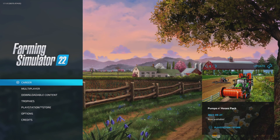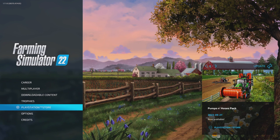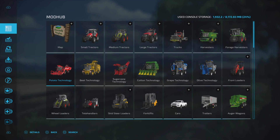Here you can see we're at the start screen for Farming Simulator 22. We have career, multiplayer, downloadable content, trophies, PlayStation Store, options, and credits. We want to concentrate on downloadable content — if you press X it will send you to this screen, and notice Mod Hub.